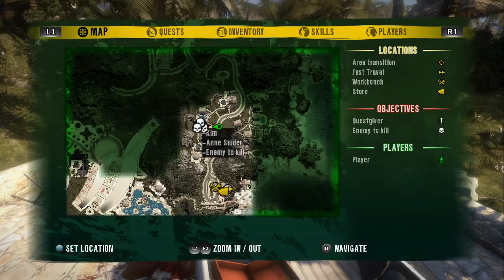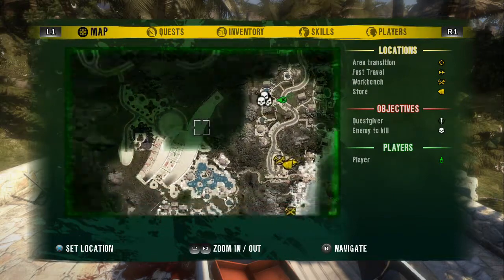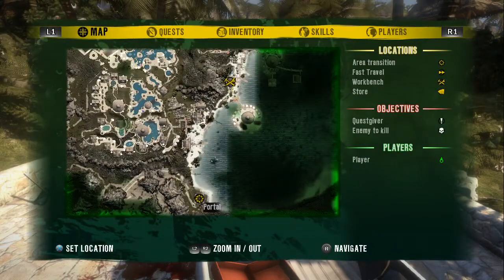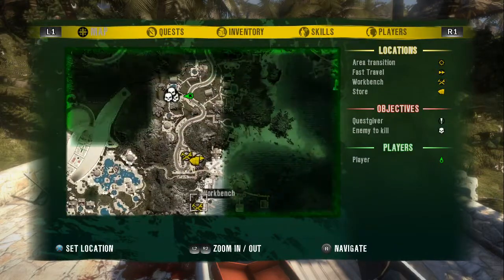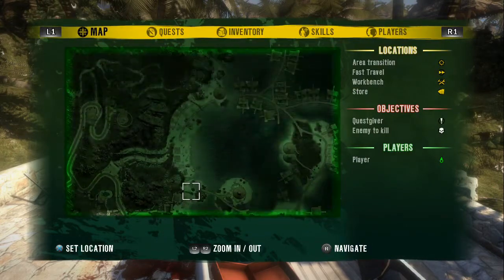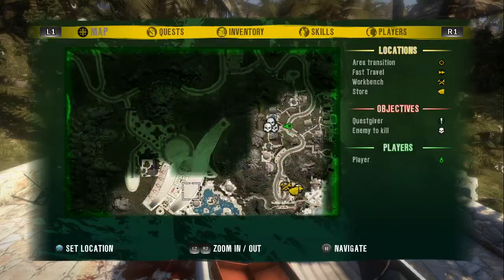Kim and Snyder — enemy to kill. Portal. This place is huge. Portal? There's a workbench, shop, and fast travel there. This is going to be a huge game.